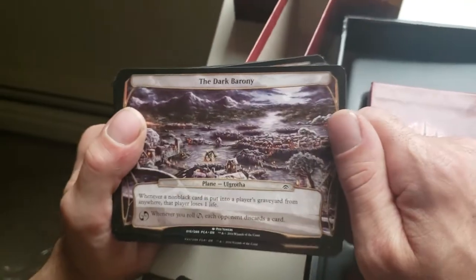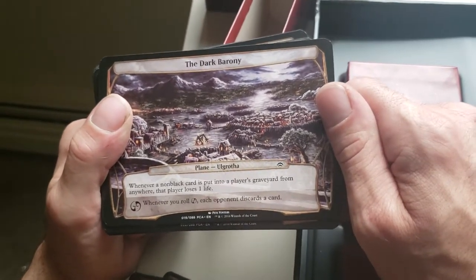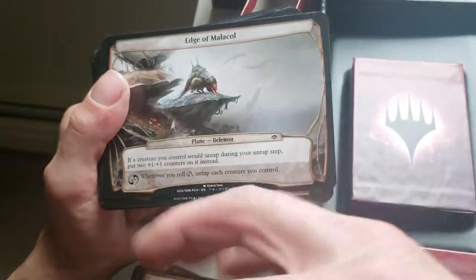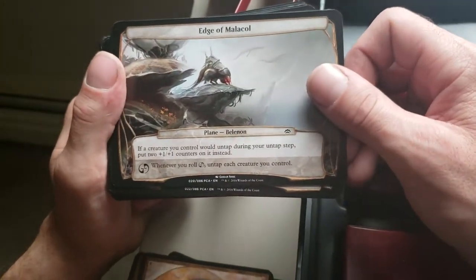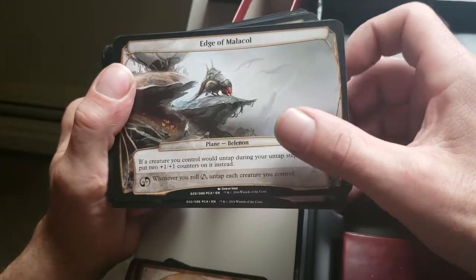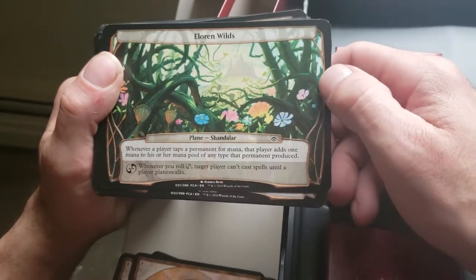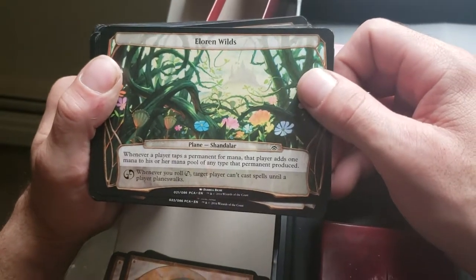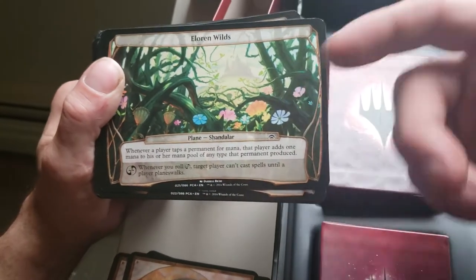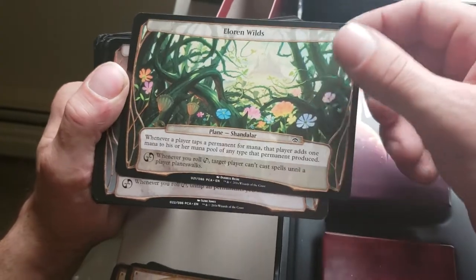Dark Barony — whenever a non-black card is put into a player's graveyard from anywhere, that player loses one life. That's gonna be fun with zombies. Whenever you roll the Planar ability, each opponent discards a card. Edge of Malacol — if a creature you control would untap during your untap step, put two +1/+1 counters on it instead. Whenever you roll the ability, untap each creature you control. Lauren Wilds, Chandelar — when a player taps a permanent for mana, that player adds one mana of any type that permanent produced, so it doubles. Whenever you roll the ability, target player can't cast spells until a player Planeswalks.